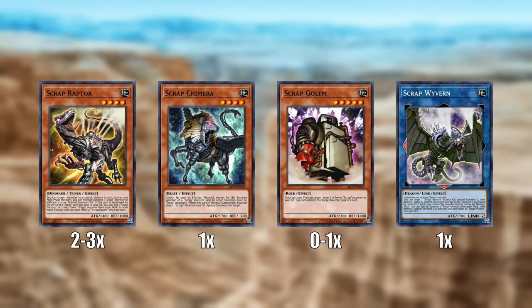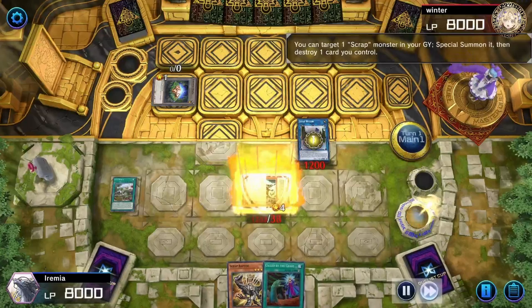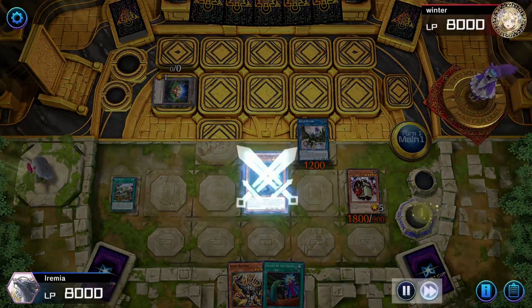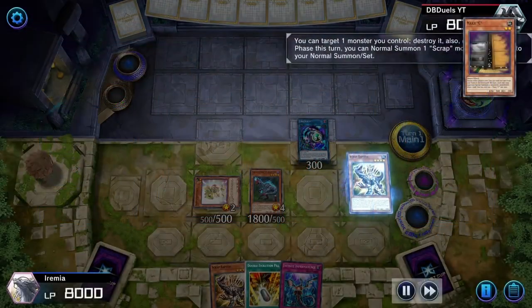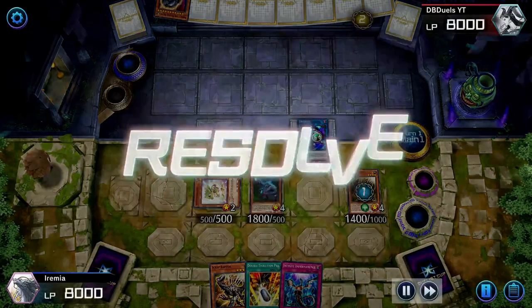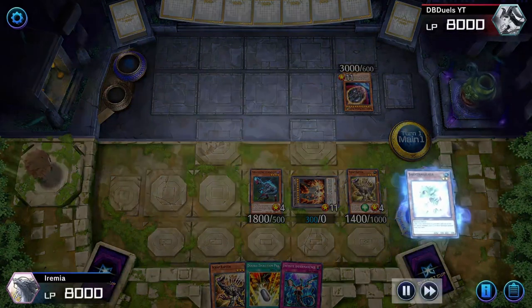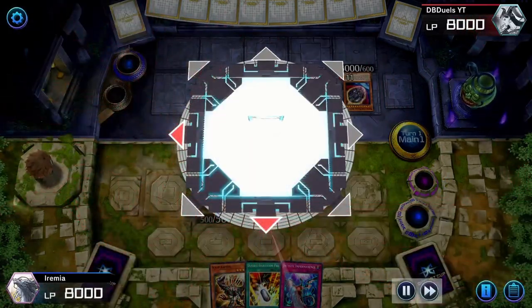Scrap Wyvern is a very powerful card. It lets you summon a Scrap monster from your graveyard — usually Scrap Raptor — and then destroy it right away, which is really silly. Then because a Scrap monster was destroyed on your side of the board, it can summon a Scrap monster from your deck, which will usually be Scrap Golem or another copy of Scrap Raptor, and also destroy a card on field. So if you are going first, you could use Lost World in conjunction with Scrap Wyvern to try to destroy the token, protect it with Lost World, and pop a baby dinosaur from your deck instead, letting you do a lot of crazy things.